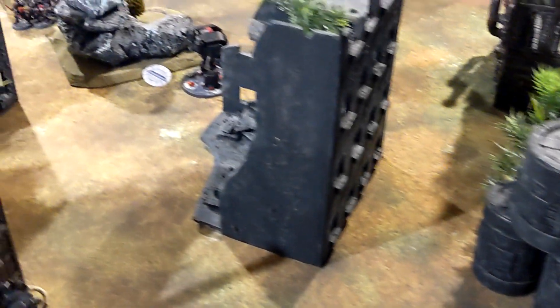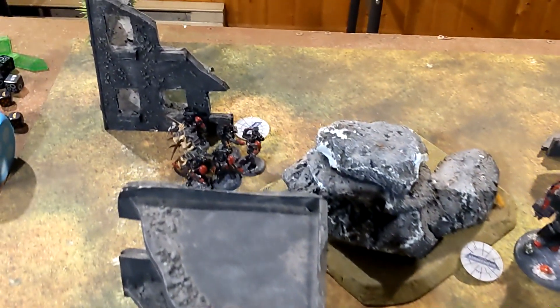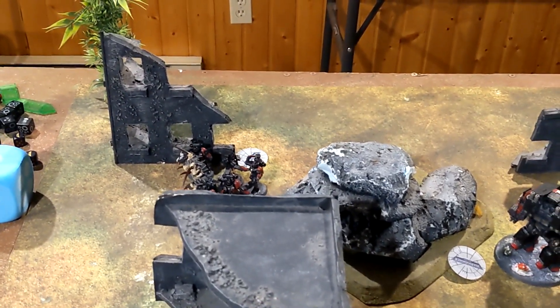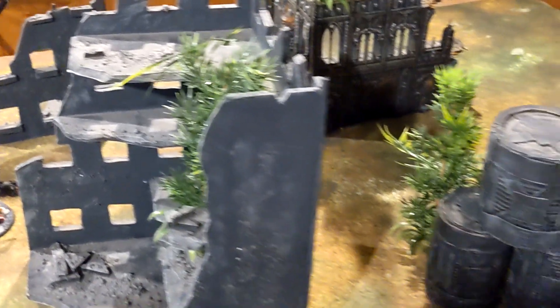That is the end of the game. The Iron Hands played out the last turn to see if they could kill off Swarmlord — he survived with four wounds, sneaking off to the corner. The Warriors got diced up a bit. The end score is 91 to 66. Fantastic game — the Harridan was an absolute monster.